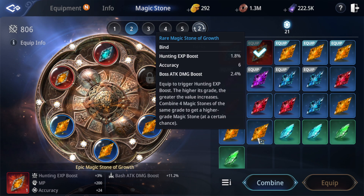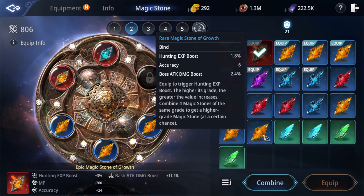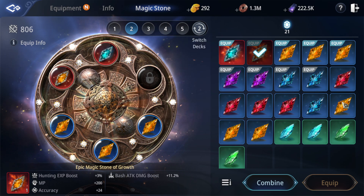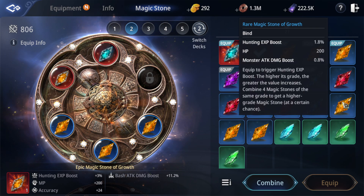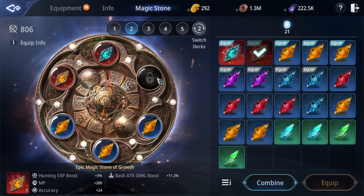EXP 1 by 8, 1 by 8, accuracy, bot attack, EXP. Let's check later which one is better. EXP, master attack — this one is not bad. Comparing this one, this one is better for DPS.